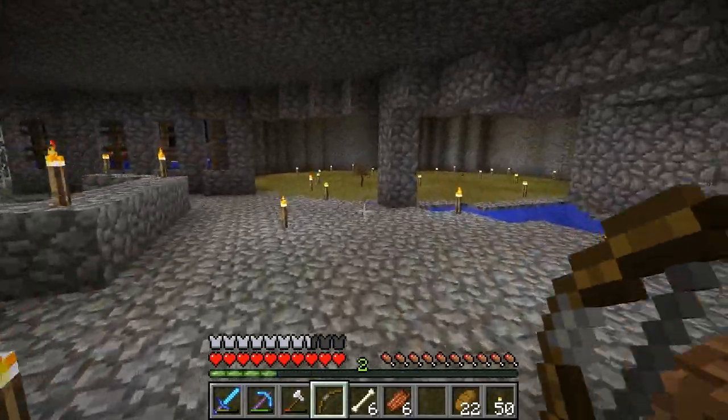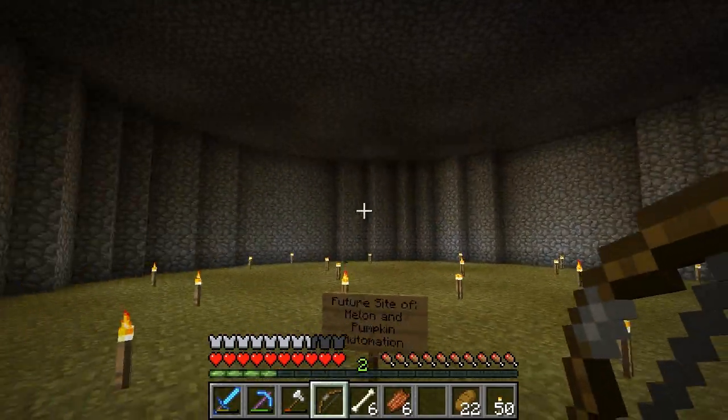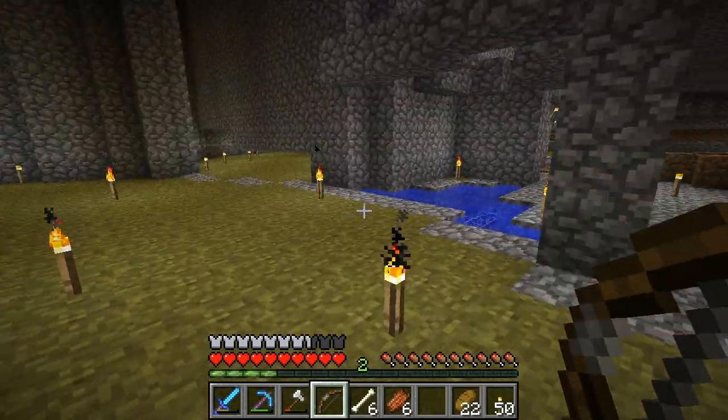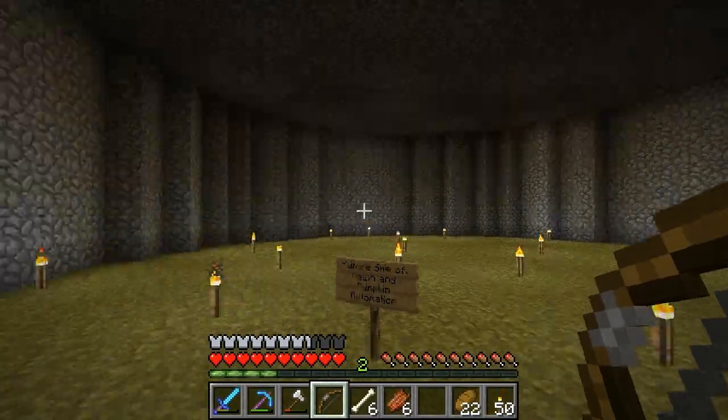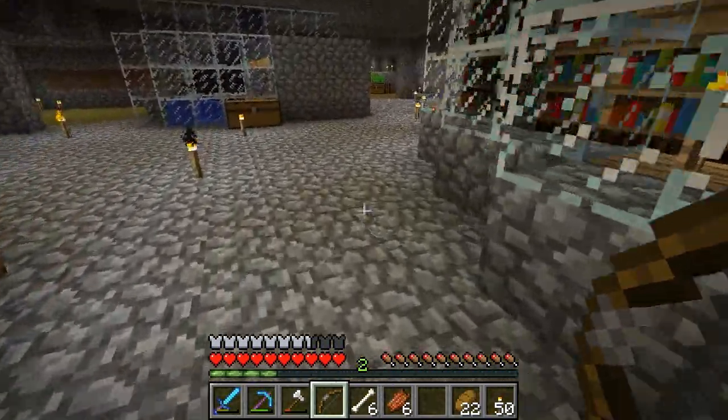We have reserved this area over here for pumpkins and melons, and possibly a baconator. If we get silk touch, we'll get a monster spawner and make a baconator as well. So that's what's going to go into this area eventually.